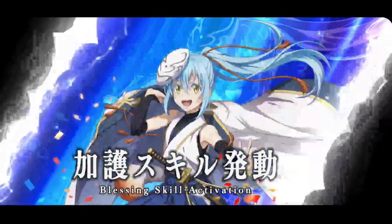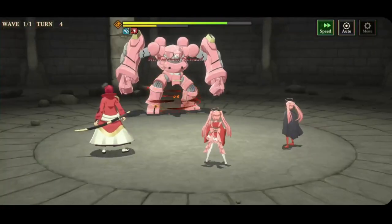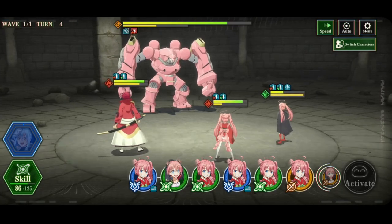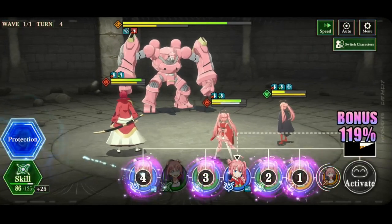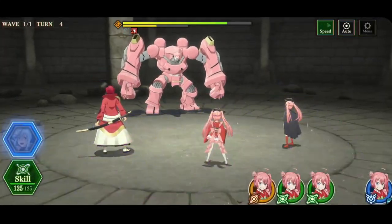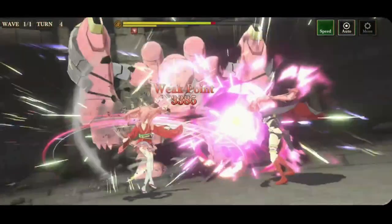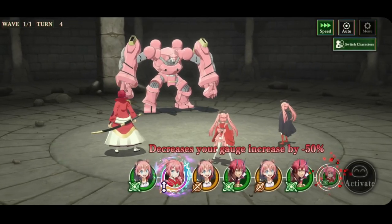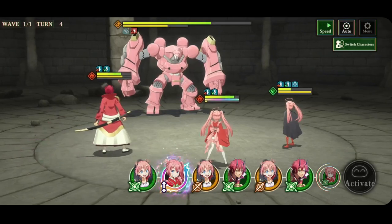Let's increase our skill points, lower his fire resistance, and get the blue gauge increase as well. But we have a whole hand of Fire Milim cards, so I will accept that. This will max us out on points. So I need 55, 55 — it's 110 — another 55 — it's 165. I need 165 points if I want to unleash all three buffs.